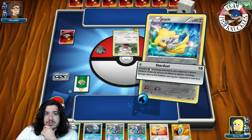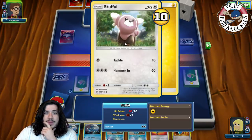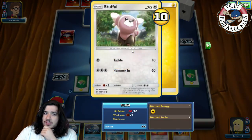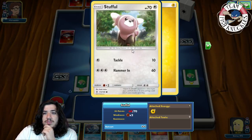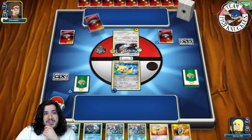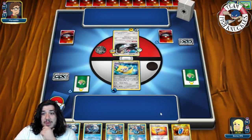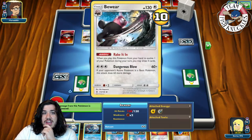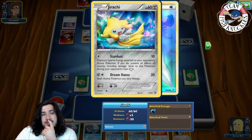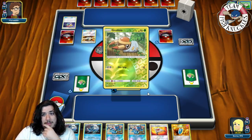We put a Water Jirachi active and use Stardust — our hand is pretty bad. Stufful evolves into Bewear. They find the Double Colorless energy, go for Dangerous Blow for the knockout. He actually has the game right now but doesn't notice it, unfortunately, so we have to sit here and wait.